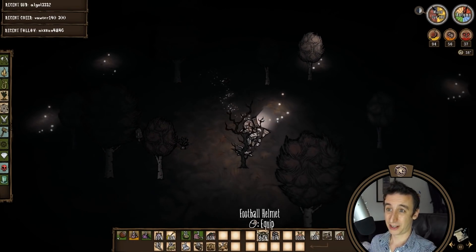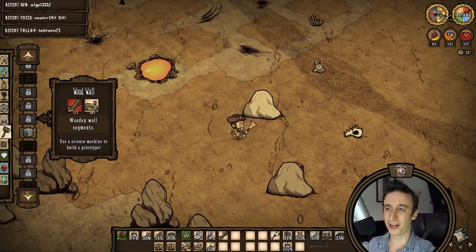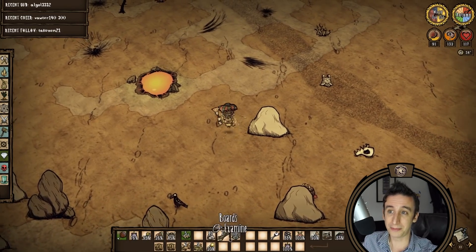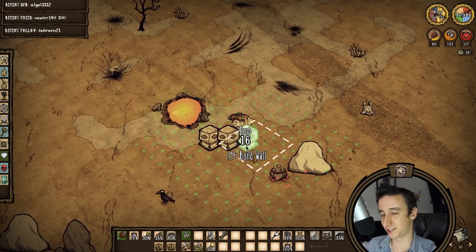With Bearger parked in the deciduous, very close to the oasis, I'm finally gearing up for Dragonfly. This run I'm reevaluating the timing of a lot of boss fights, and up until now I haven't really thought of a pressing need to fight Dragonfly. Now that I'm actively working on a base though, I really want to start building scaled furnaces for my kitchen and scaled turf for my chest zones.